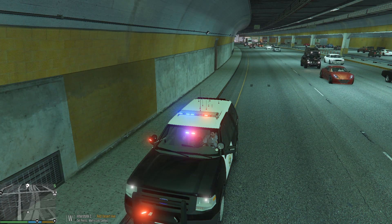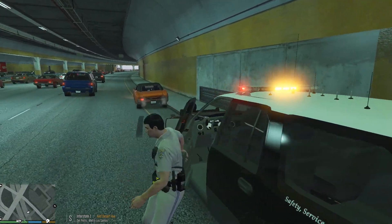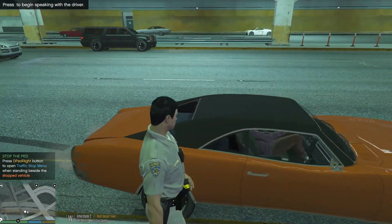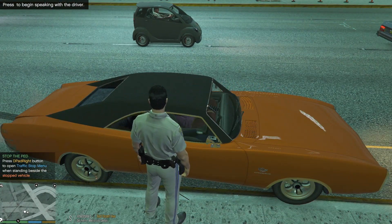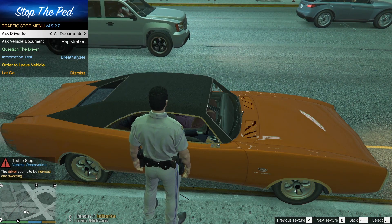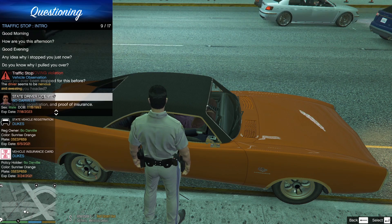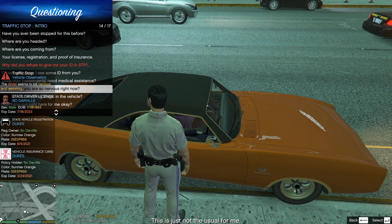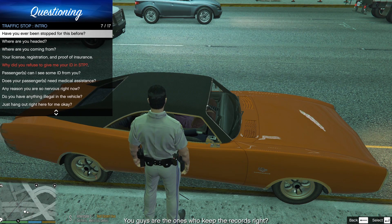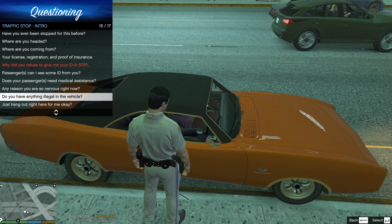Dispatch, 3 Lincoln 13, show me a traffic stop. Let me see what's going on here. Roll down the window — how you doing? I am Officer Noriega with the California Highway Patrol. The reason for the stop today is your back window is broken. You can't be driving with a broken back window. Do you have your driver's license, registration, and insurance today? He is nervous and sweating. Any reason you're nervous right now, bro?